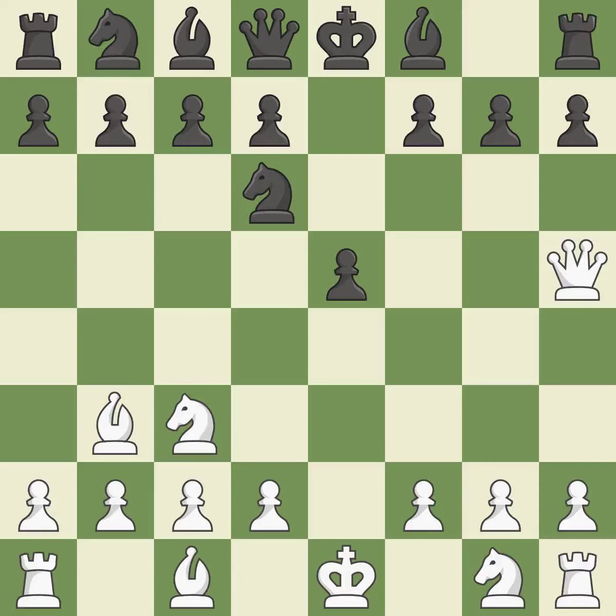Nd6 protects against checkmate on f7 and attacks the bishop. Bb3 retreats the attacked bishop to a safe square, from where it still attacks the f7 pawn. This develops a bishop off its starting square, getting it into the action. A knight also moves out of its beginning square and into the action.